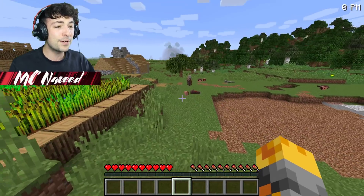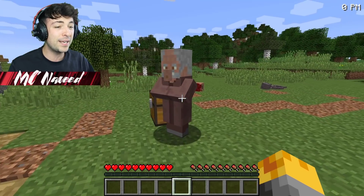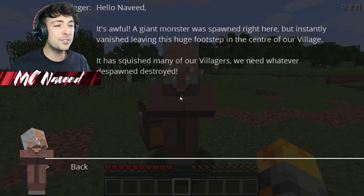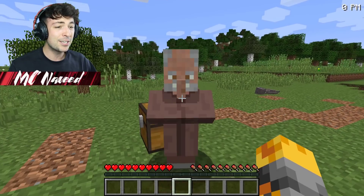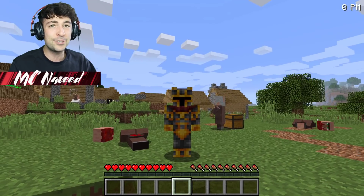We have a villager right around here that wants to speak to us, so let's go see what he wants and hopefully we can fix everything. Hello Naveed, it's awful. A giant monster was spawned right here but instantly vanished, leaving this huge footstep in the center of our village. It has squished many of our villagers. We need whatever despawned destroyed. Wait, you want us to go ahead and fight this monster? That's going to be really dangerous.